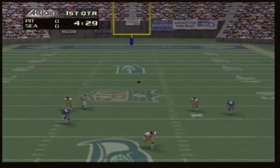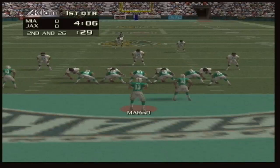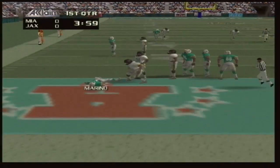A year later though, and seemingly out of nowhere, Acclaim threw their hat into the mix with NFL Quarterback Club 98, developed by Iguana, the same studio responsible for Turok, and upon its release people quickly took notice.